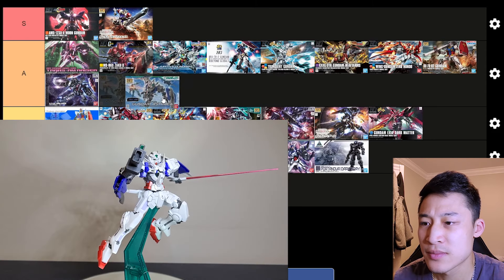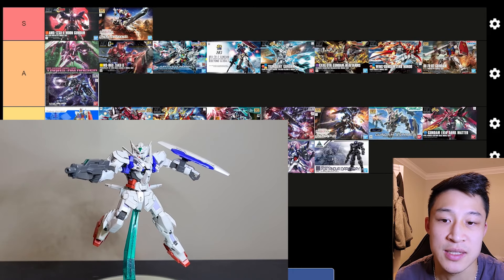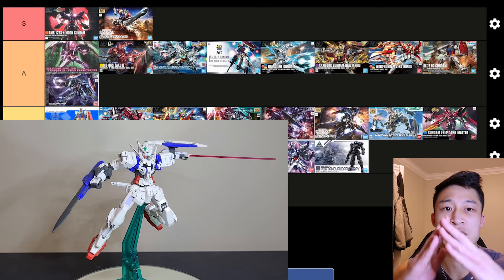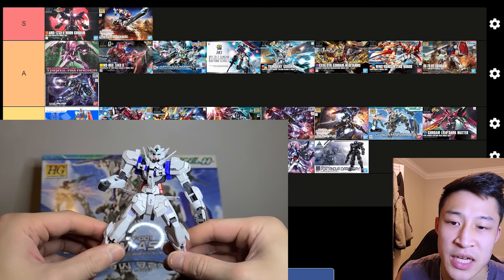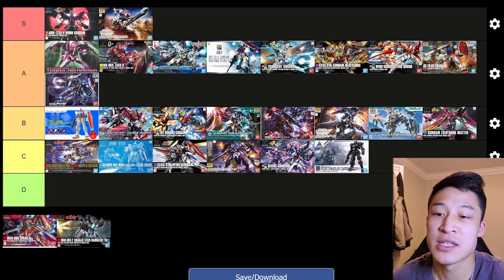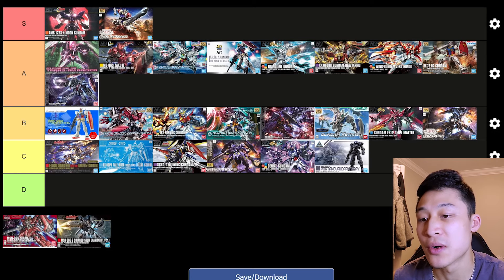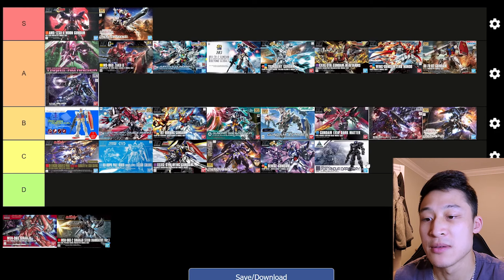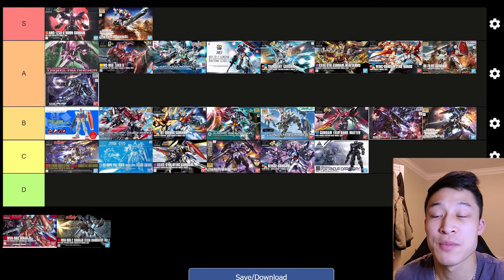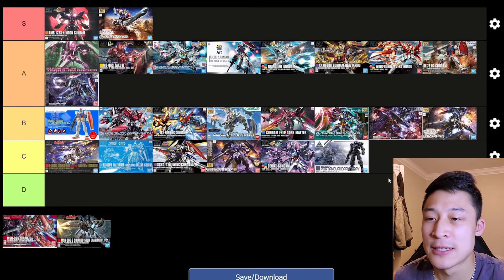Gundam Astraea — aesthetically, this is the same kind of thing you got with the Gundam Exia Dark Matter, because they have the same basic frame where the legs don't split out very well and the elbows don't bend the whole way. But aesthetically he looks really good. Let's put the Vidar back there, because I like the design of these more. If I'm going off pure aesthetics, these guys would go a lot higher in B tier, but just know that the articulation is older.